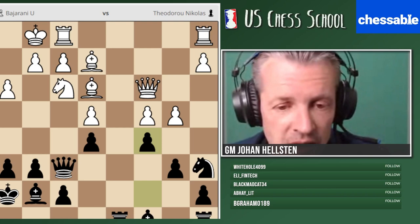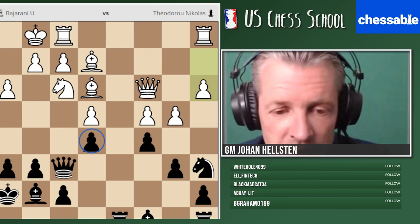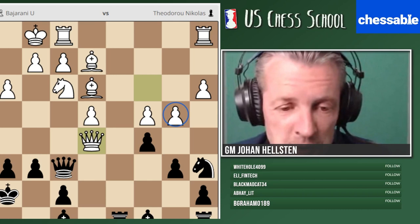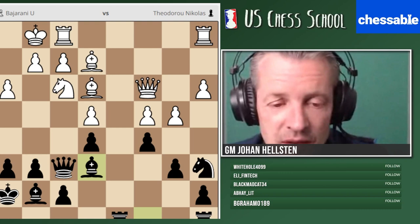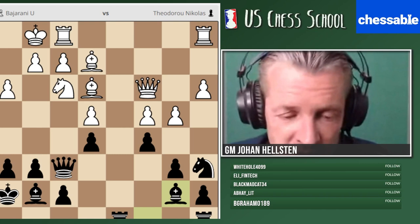The move is c5. If white goes pawn c5, then after b5, knight c7, and the next move is knight to e6 — we get a fantastic outpost. White's knight is very far from the same square. If white plays a3, then bishop b7 is probably better — that's what was played in the game, connecting the rooks and winning a tempo by hitting the e4 pawn.